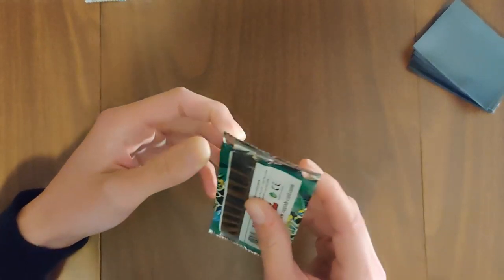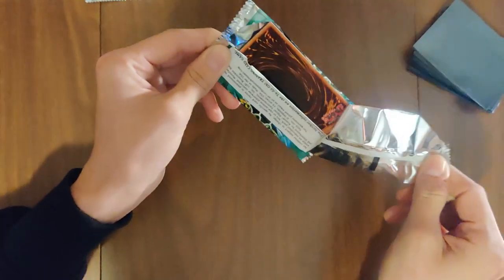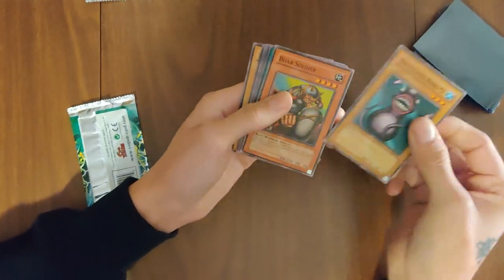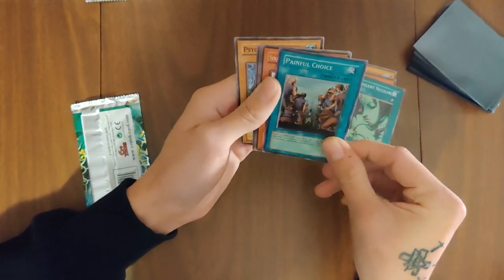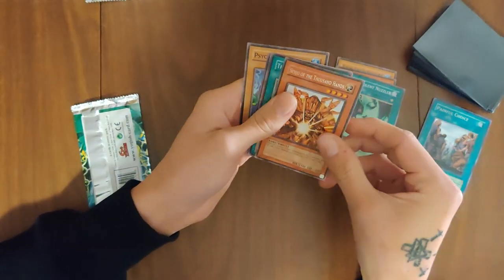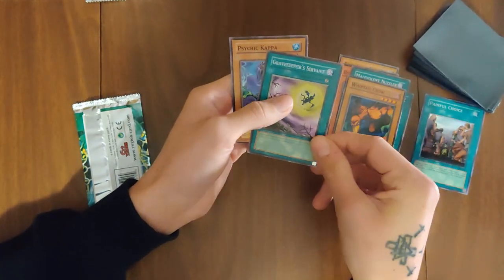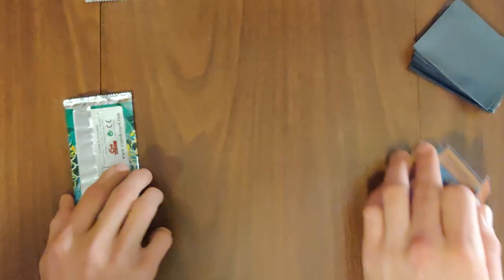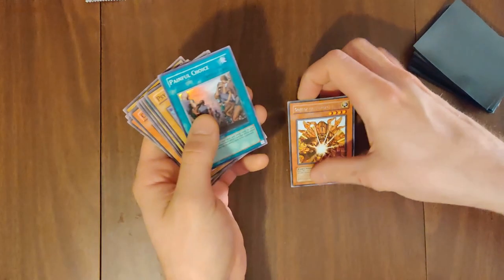Here we go, coming in on the left side. We only have two Spell Ruler packs. After this, we're going to Metal Raiders. Twin Longswords, Four Soldiers. Painful Choice — there we go. So we got two. Got a rare in there — Thousand Hands. And Foottail, Graveyard Keeper, and Psycho Kappa. Not much to see in there. But this is 50 packs total, so we're about to get something. We ended up with two Spell Rulers.